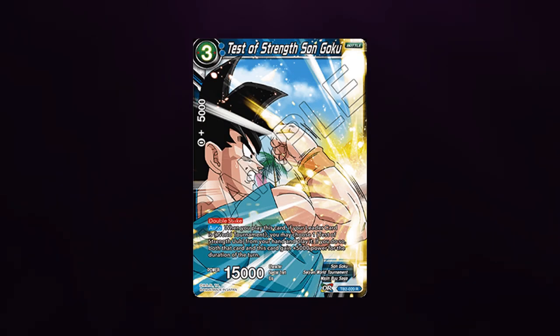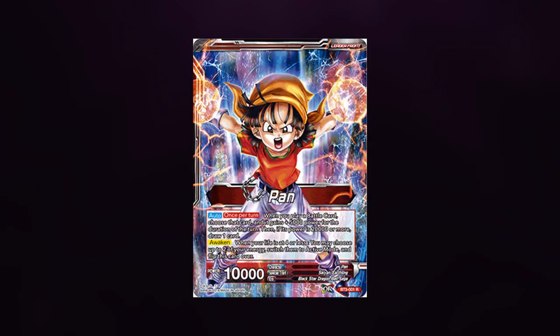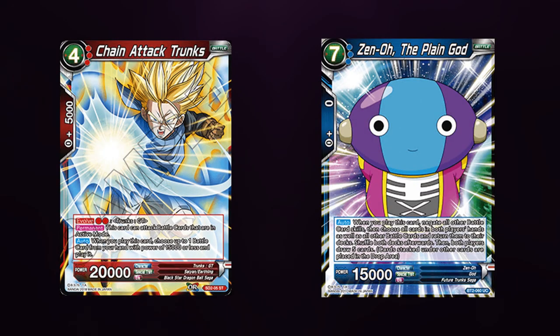There are three main interactions I'd like to go over, and those interactions are between Test of Strength Son Goku and effects like that, Pan Leader, and the Chain Attack Trunks combo. The first interaction I'll go over is the interaction between Chain Attack Trunks and Zeno the Plane God.